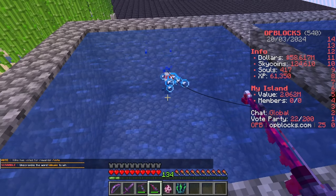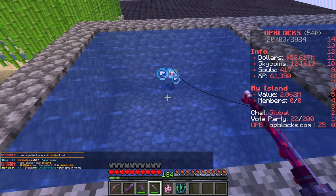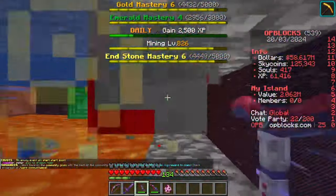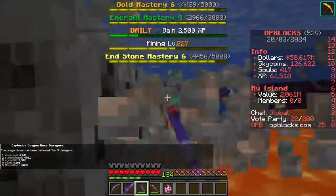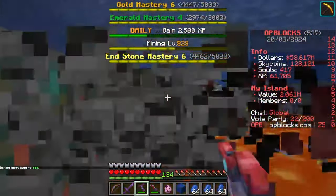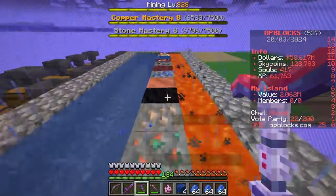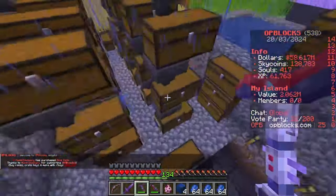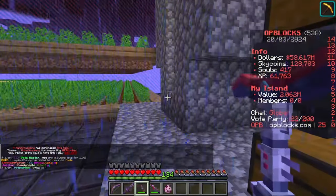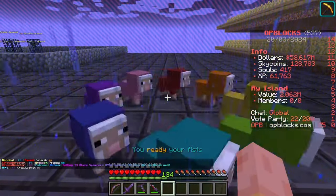All I've been doing off-recording is working towards mining and herbalism level and increasing the size of the farm. We've got our super breaker back so I'm just going to quickly run up and down and harvest as much as I can. If you guys are new to OP Blocks or new to Skyblock, in the description below I've got a cobblestone generator tutorial, a fishing tutorial, and a tutorial on how to get started. There will probably be an updated version coming, so make sure you press that bell to get notified.